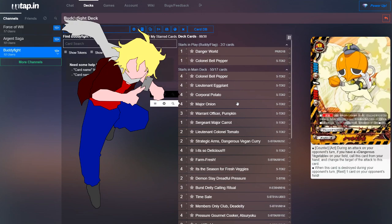Next, we run four copies of Major Onion. He has a counteract ability during an attack on your opponent's turn: if you have a Dangerous Vegetable on your field, call this card from your hand and change the attack to this card. When this card is destroyed during your opponent's turn, rest one of your opponent's cards on the field. He's a pretty good defensive spell and a Dangerous Vegetable all in one.